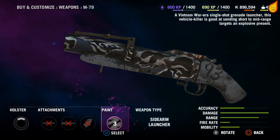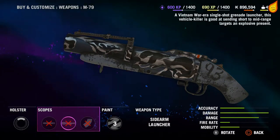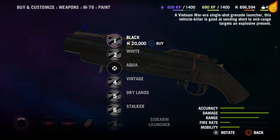For example, this sidearm here — it's got no attachments whatsoever. The only thing you can buy for it are the paint schemes, which works just as well for the trophy.